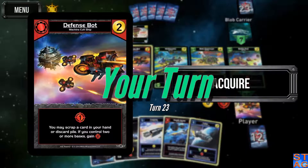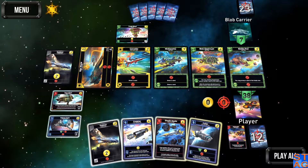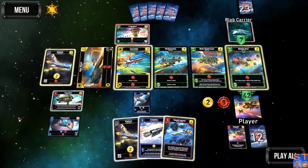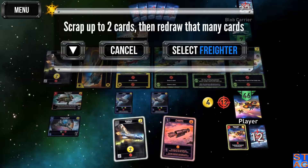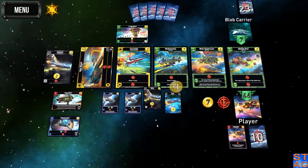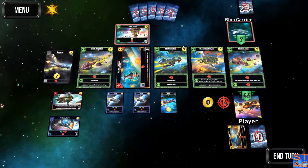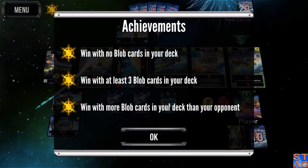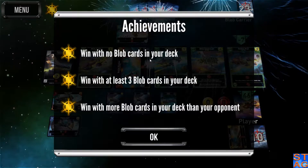Grab the Defense Bot because he's going to be helpful. I can do this to get the Attack, get more Attack in, copy the Cutter. I'm going to scrap these two and see what I get — I've got enough for the win now. Pick up the Corvette. Got another phone call coming in — also spam. But there we go: we got the last achievement. Win with no Blob cards in the deck. Took a lot longer than I thought it would take.